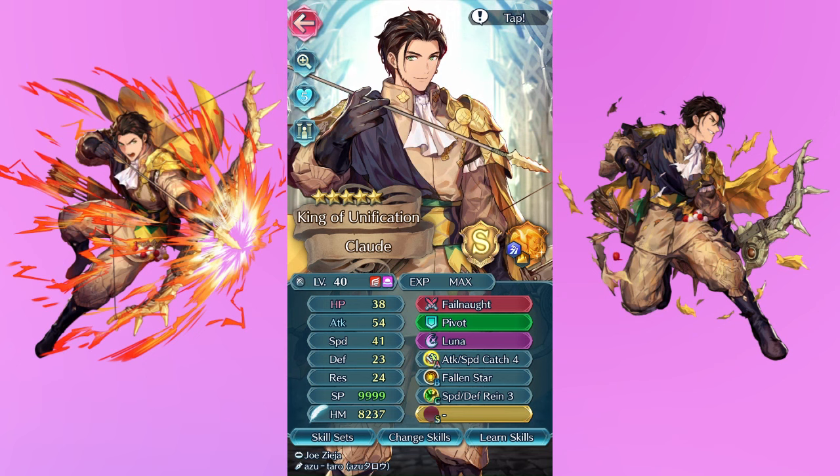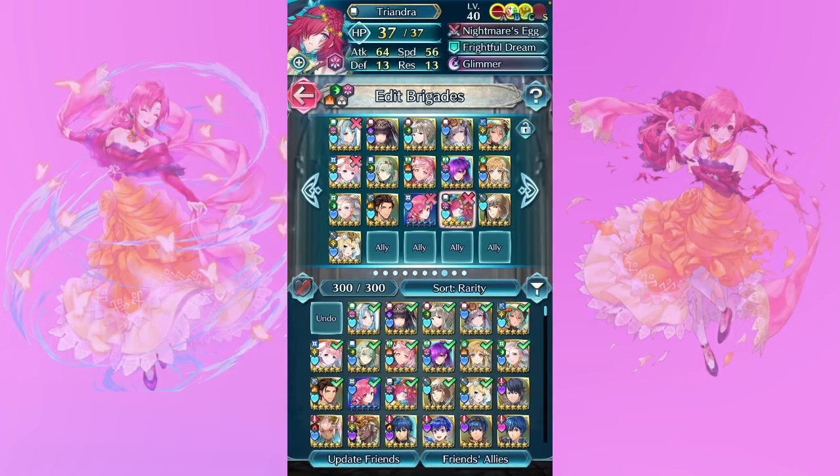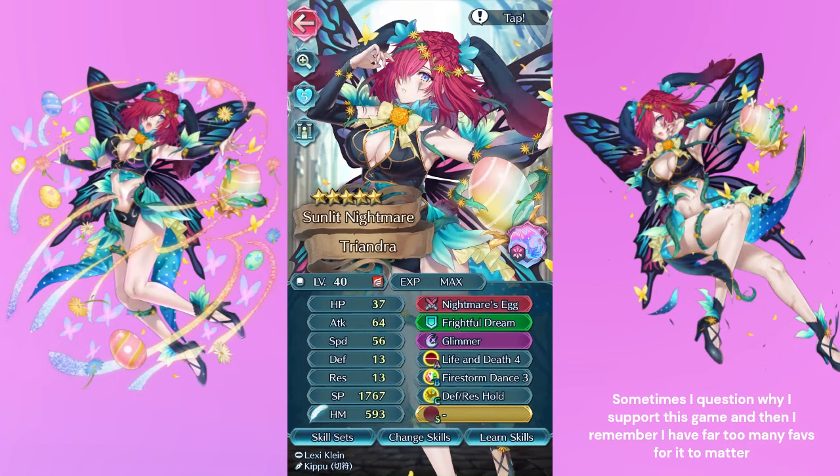I didn't want to showcase my formas too much, but I did want to show off this Forma Ethlyn just because she's not someone I care about too much character-wise, but I still think she's so stunning. Some of my favorite art in the game — love you Kaya8. I feel like she deserves a spot here just because I don't think people really cared too much about this unit in particular. This is my newest unit — my Bunny Triandra, who I had to spark for. I gave her Life and Death 4 because again it's the best skill in the game, and she's already been so fun. I love this art so much — right up there with Myrrh in terms of my favorite Fairy alts. She's so colorful and I'm so glad she finally has an alt to herself.